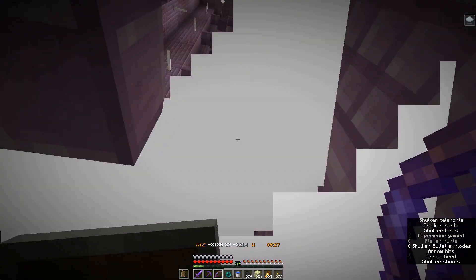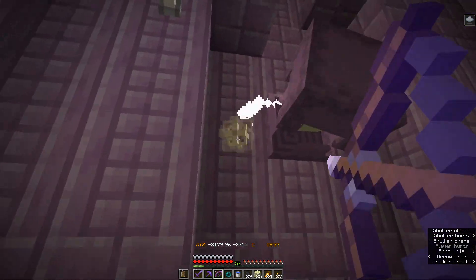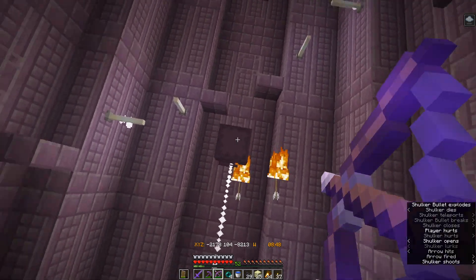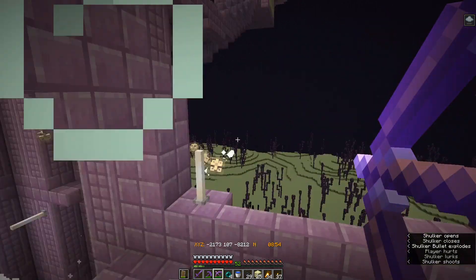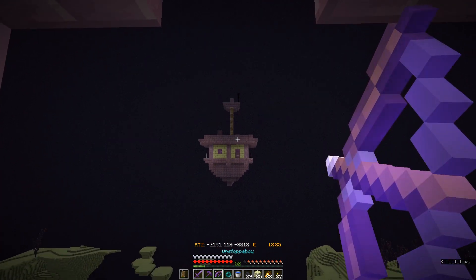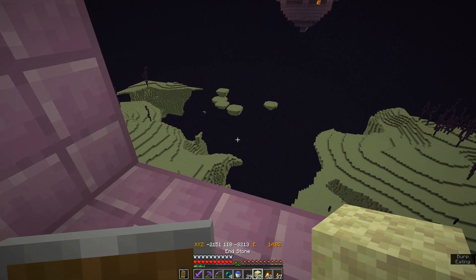We're moving. My name is Brotherhood. Okay, this actually kind of works — I wasn't really going for that, but okay. Alright, I get knocked off. The plan is to throw an ender pearl.